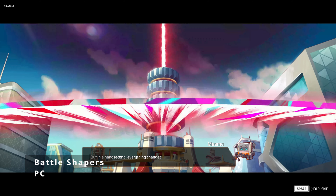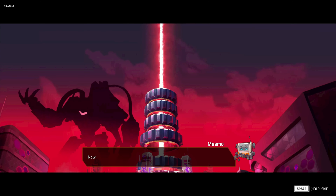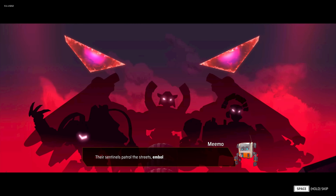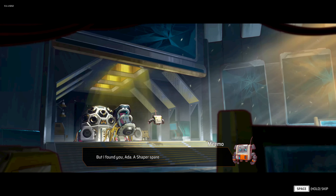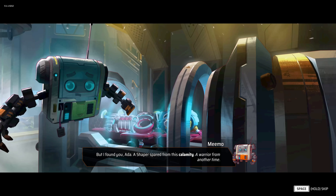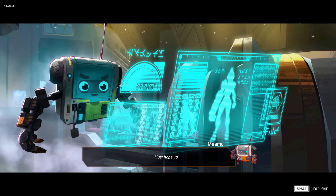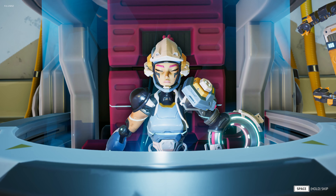That shiny new game Battle Shapers just came out — let's take a look at some first impressions. The game begins with a scene describing New Elysium, built by Janice and his shapers, which was overtaken by renegade shapers called overlords. Memo, a robot, found Ada — an older model shaper — and reactivates you in hopes that you can fix the situation. There is no voice acting, just a few grunts.